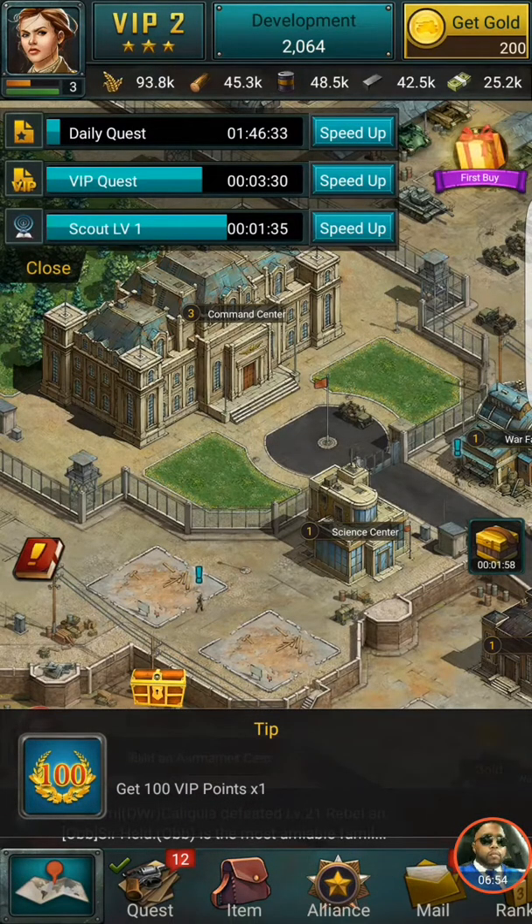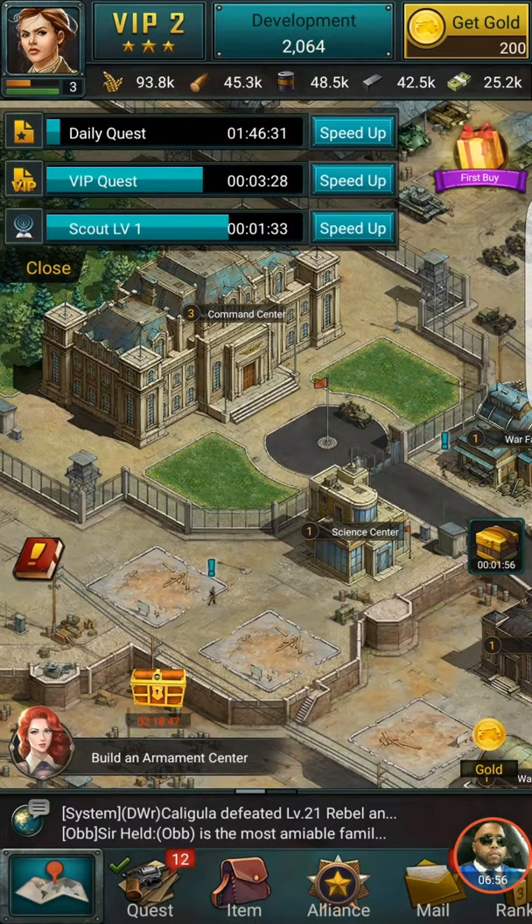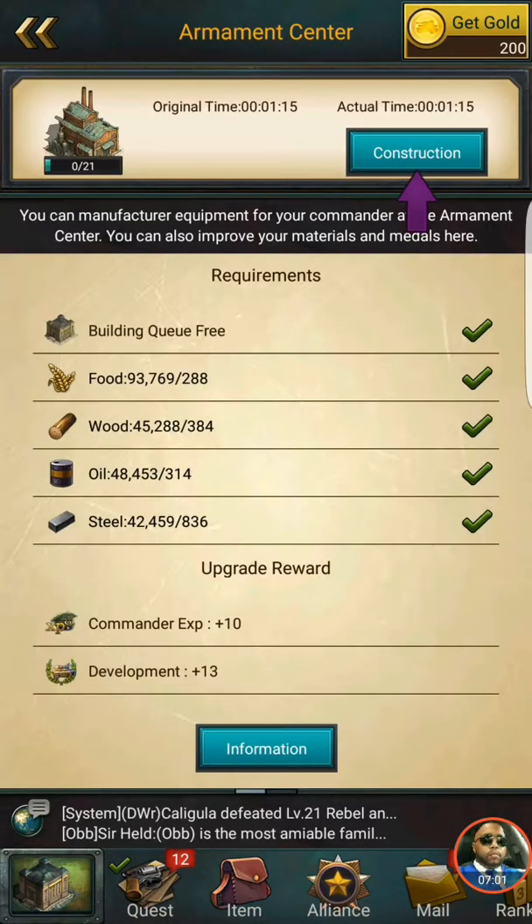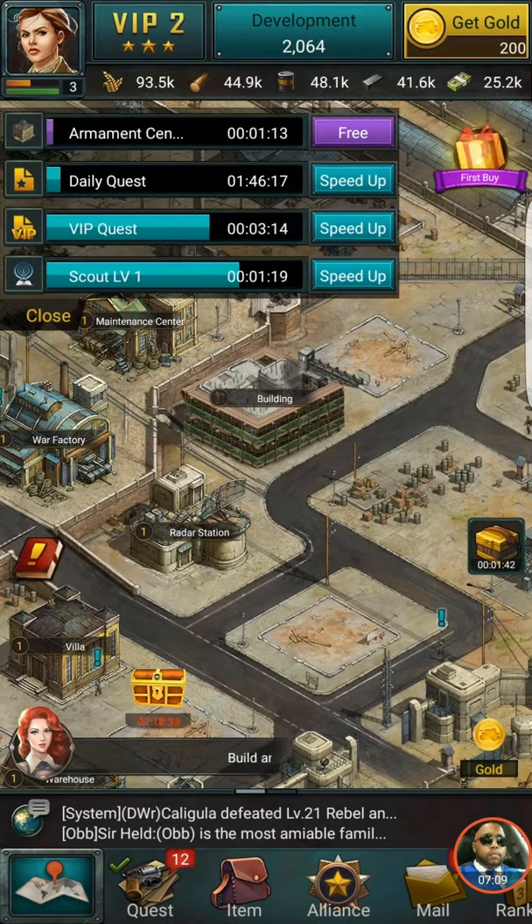We got a mysterious gift we can click in two minutes. Another quest: build an armament center. At the armament center you can manufacture equipment for your commander and improve your materials for metal. That's good — a lot of stuff going on there.